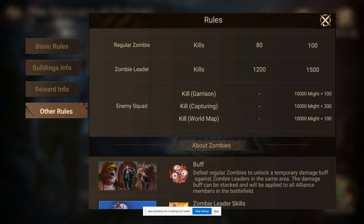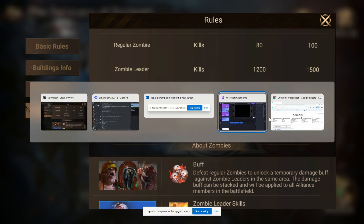Now I said I would go over the math. I have a spreadsheet on the other page — feel free to cut the video off here if you don't want to watch me go through it. I included the Biolab Incubator, the Boss Zombies, the Operations Center, the Forward Outpost, and the Helipad, since these are where you'll get most of your points. The Biolab Incubator gets you 3,000 points, and if you capture it all three times, that's 9,000 points the enemy can't take from you. I don't know if you've ever been close enough to where 9,000 points can swing a match, but I have.